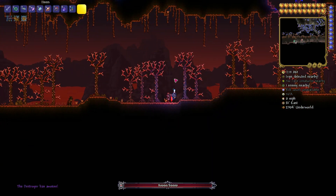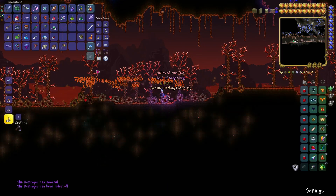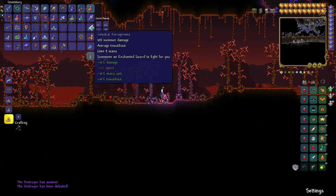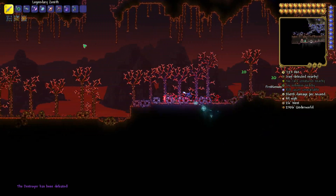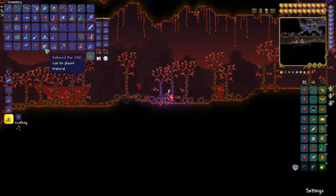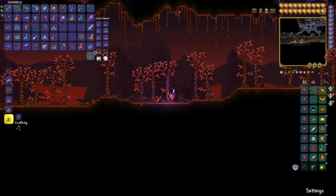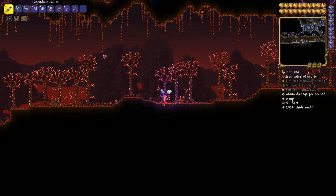Okay, here I can summon him — here it is! Kill him, and don't forget to collect your Soul of Might, your nice potions, and anything else he drops. He should also give you a little bit of money, around 10 to 30 coins.